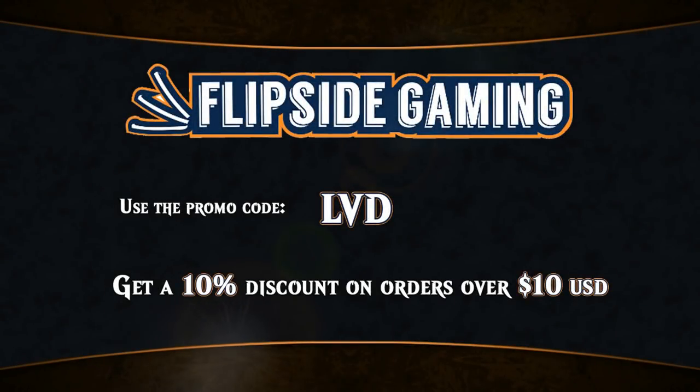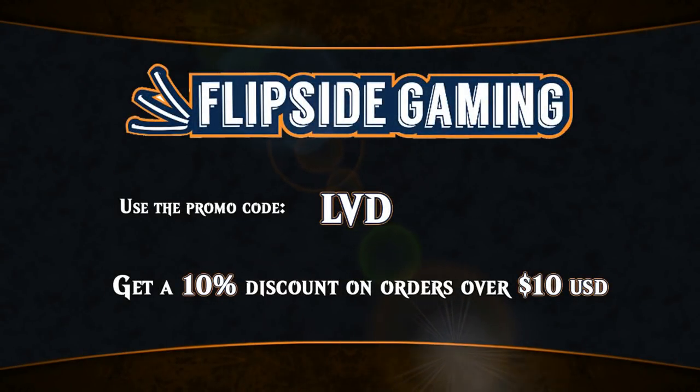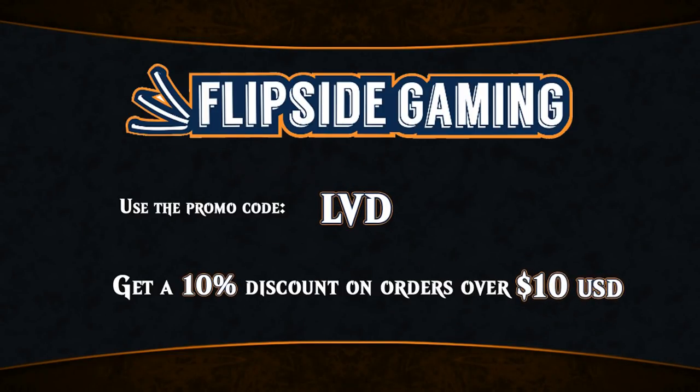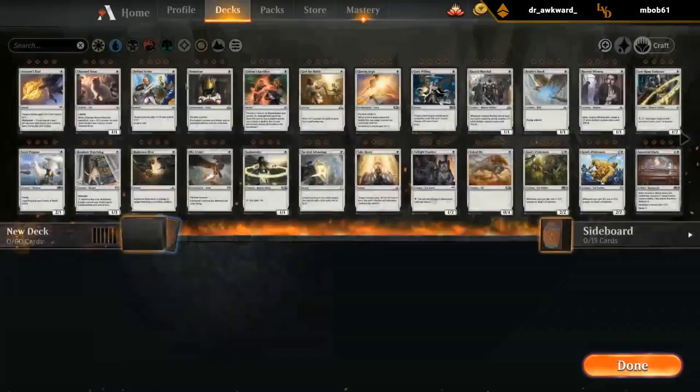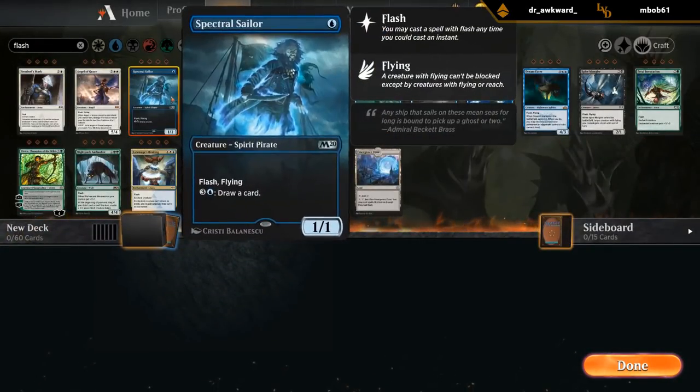Looking for Magic cards at FlipsideGaming.com? You can now use the promo code LVD to get a 10% discount on orders over $10 while supporting the channel at the same time.